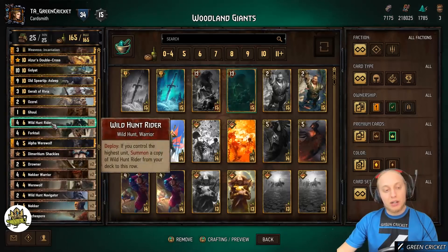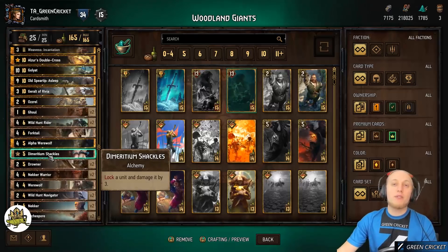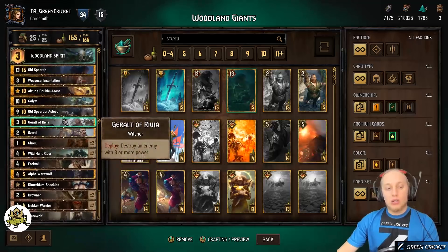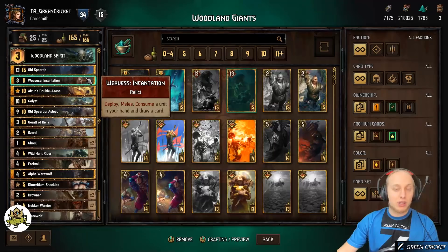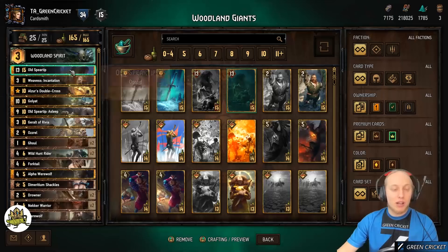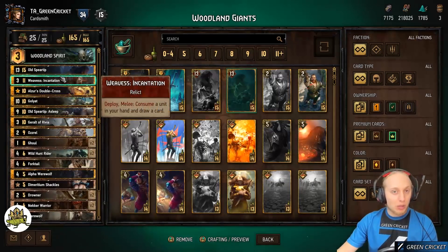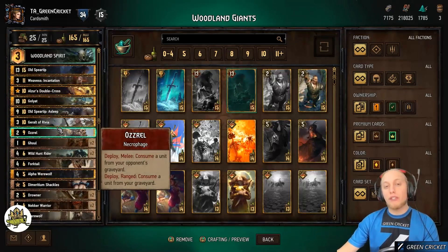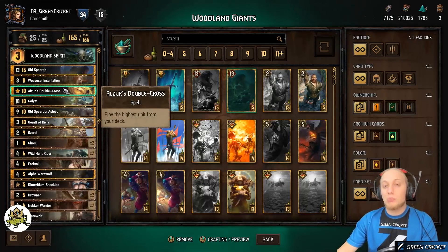In round one you want to keep your giants and a good mix of Thrive units like Nekkas, Arcus Spores, plus Azaz's Double Cross, Goliath, and Old Spear Tip. Wild Hunt Rider and Dimitrian Shackles you can keep or mulligan depending on expected value. It's always better to save mulligans for round three so you can better customize your hand against the specific deck you're facing. If you have no giants in round one, definitely spend your mulligans; if you already have a decent mix, be conservative — in round three, having no mulligans could be your doom.